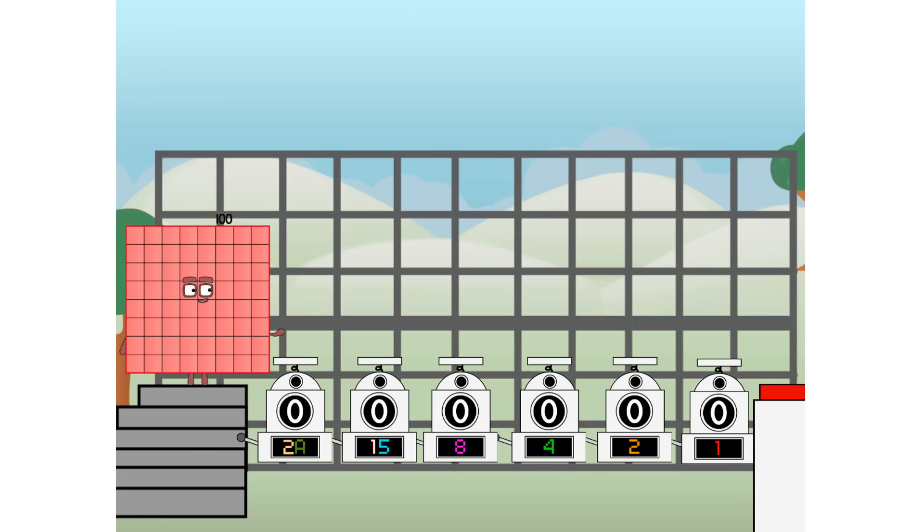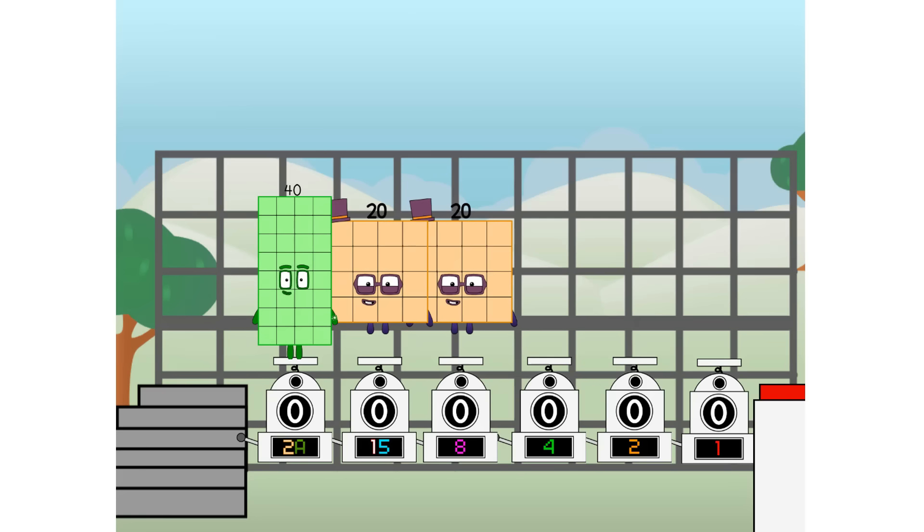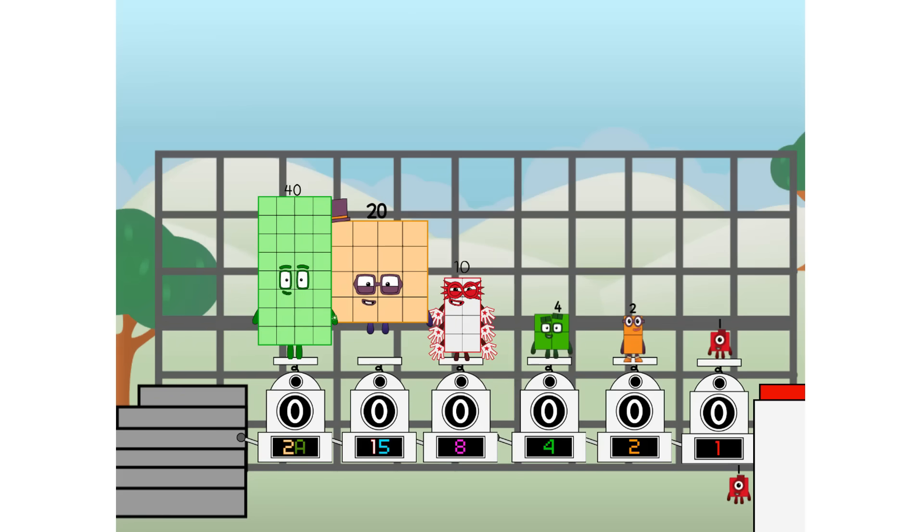First, I split in two. Forty. And twenty. And ten. And four. And two. And one. And one more to press the big red button. Then you choose who's going up. One of me. And none of me. And one of me. And one of me. And fire.